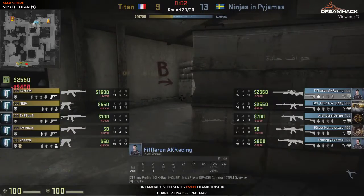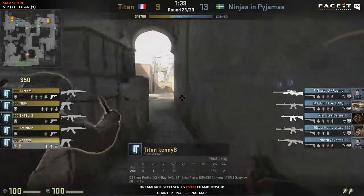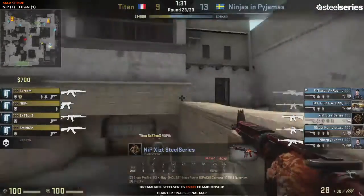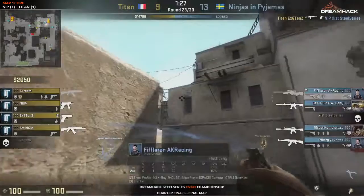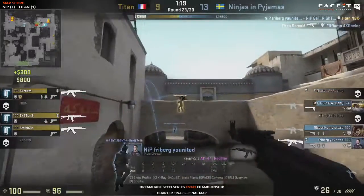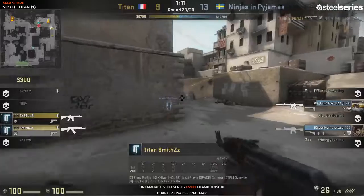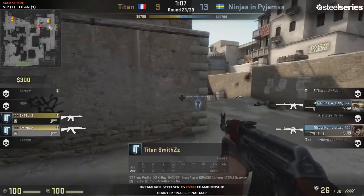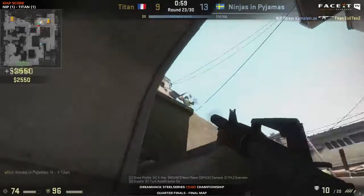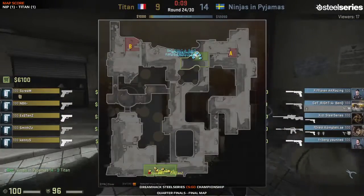Titan should have won that round — Ninjas in Pajamas 13 to 9! This is looking very very bad. What a steal! Freiberg must have had a huge grin from ear to ear. There's a nice open-up from fiflaren — Titan seems to be having very close situations. Titan needs to bring things back now — things are getting very dangerous. This game is almost over, coming to a close as the frags rattle in. Two players left for the French side and they have to win this round if they want to stay in it. It looks like NiP are increasing the distance. It's up to smiths and existence now — existence is going to get shot down by forest, and get right will finish it. It's 14 to 9 — NiP are only two rounds from winning.